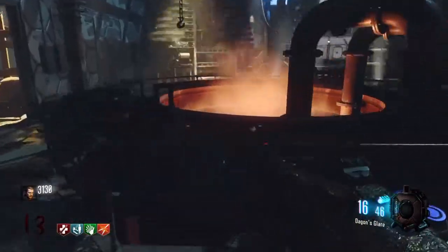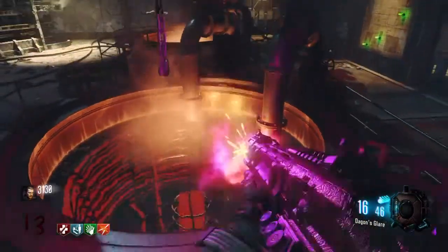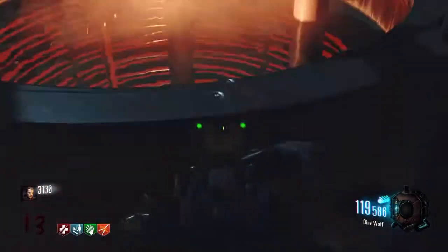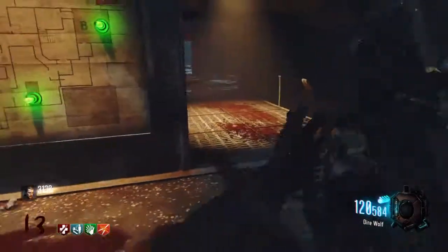Next location: if you remember that one room with the boiler room, there used to be a body in there. Now there's a teddy bear that's just floating in that water. You shoot that teddy bear, then you can go on to the next one.